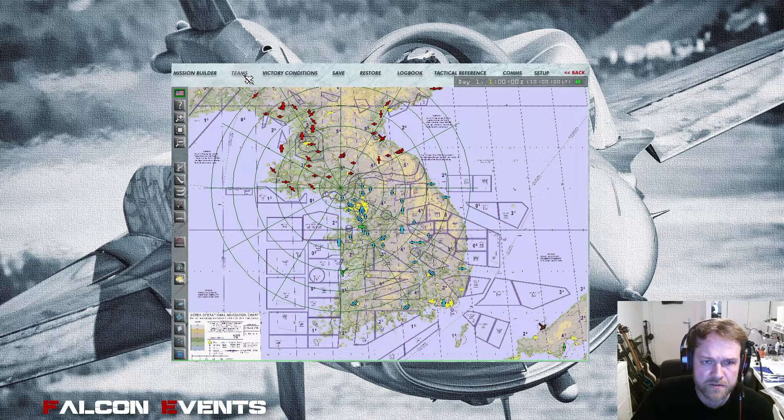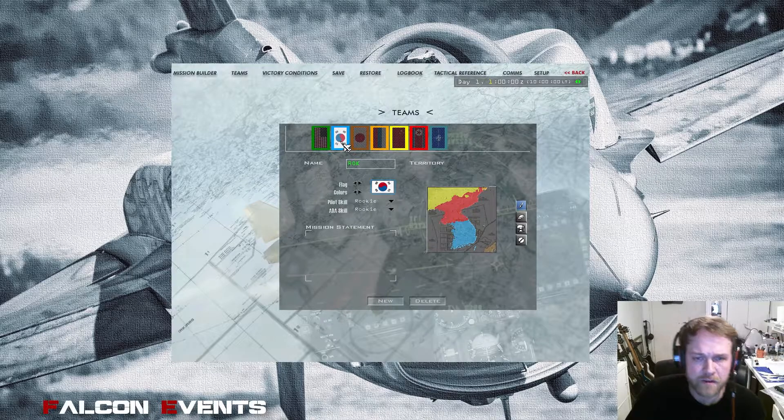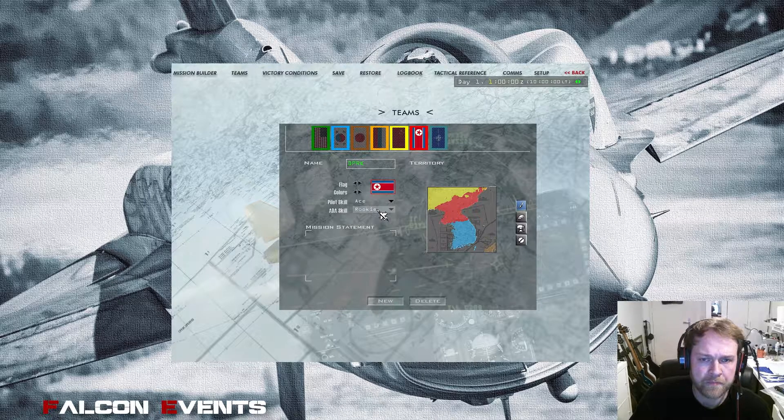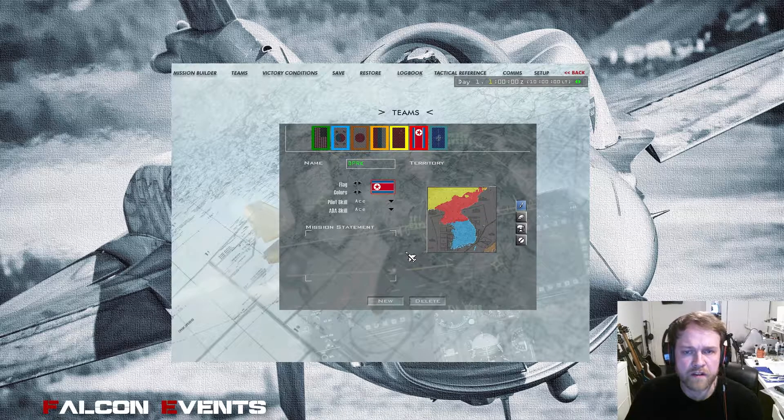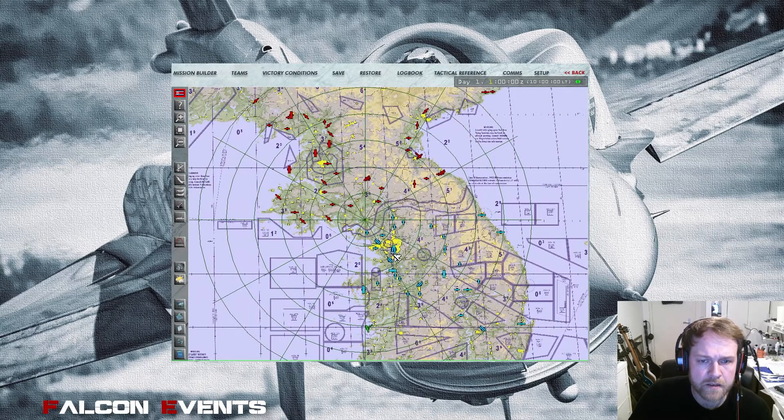Those blue colors define the territory area for each nation. You can also change the area — you can make the blue area bigger using that little brush tool. What is important at the beginning is to set the skill level of each nation. For this tutorial I use the South Korean nation and I set all skill levels to ace. I also set the skill levels of my enemy, North Korea, to ace because I want to fly against a more serious threat.